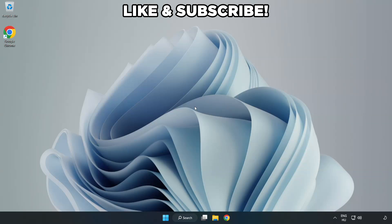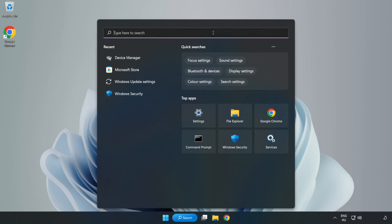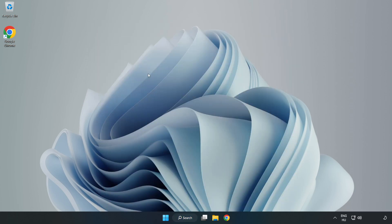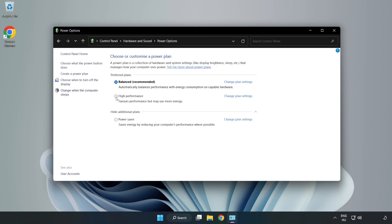Welcome to this video. I'm going to show how to fix low FPS drops. First, click the search bar and type 'Edit Power Plan.' Click Edit Power Plan, then click Power Options, and select High Performance.